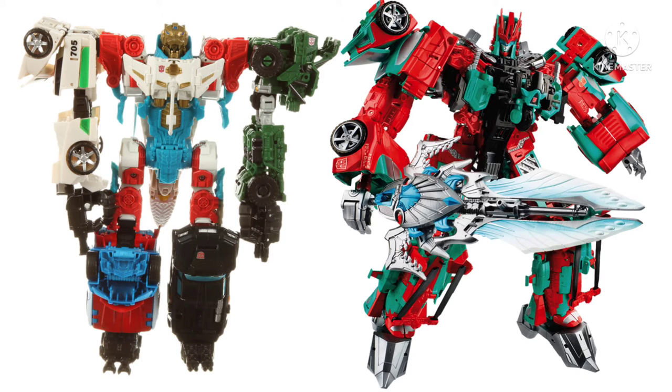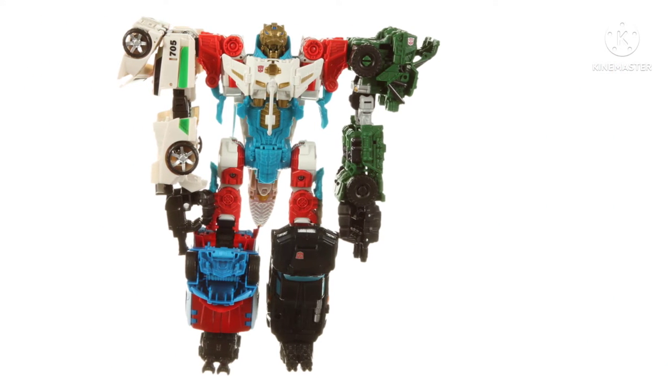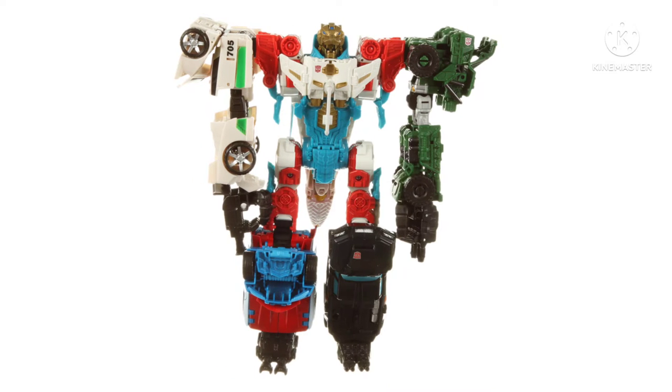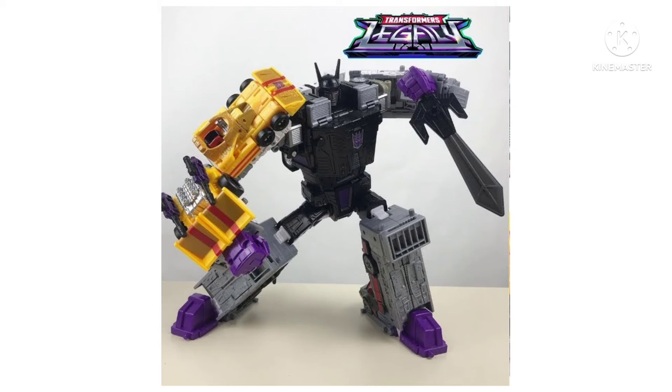Honestly, we got a whole ton of different figures. But there were a few problems with this toy line. As a combiner, when you completed your group, you were given four deluxe class figures that created the limbs, and then one Voyager class figure that made the center torso. Now, with the new Transformers Legacy combiner Minasaur, they have four deluxe class limbs — which has not changed — but this time we are getting a commander class sized torso.